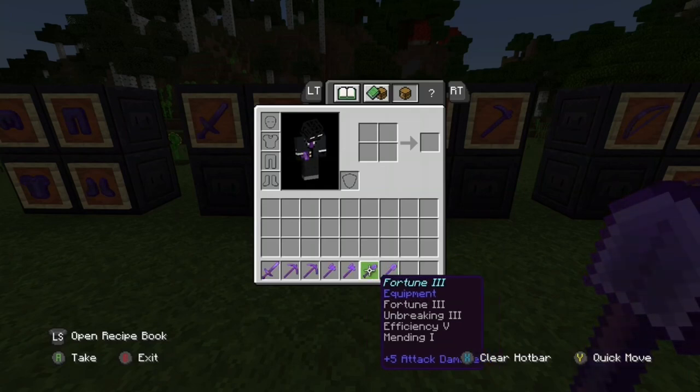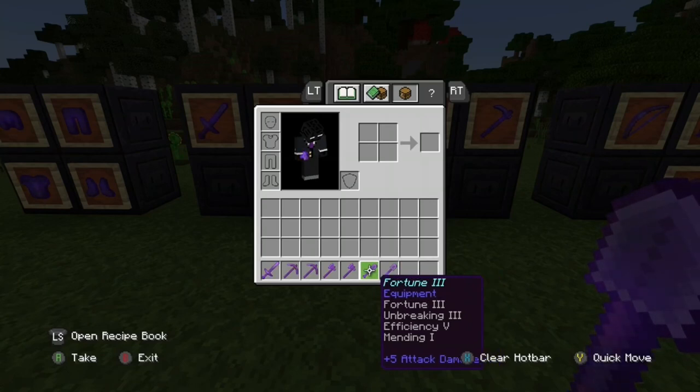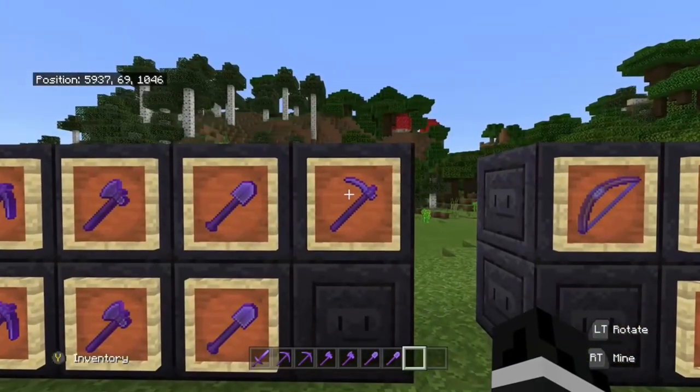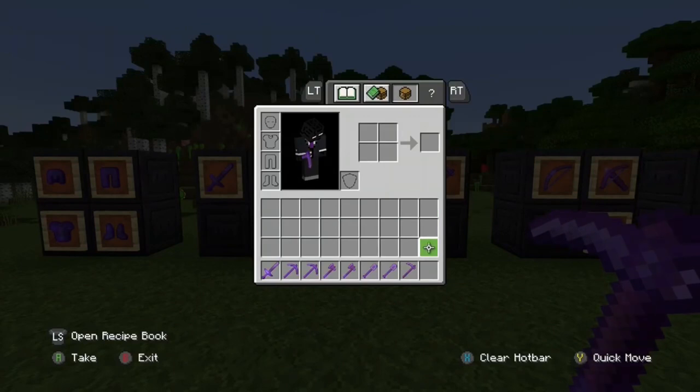For shovels, all you really want is efficiency 5, unbreaking 3, and mending. On one of them you want fortune 3 — for example if you're mining gravel for flint, with fortune 3 you'd get it all the time. Silk touch is just for raw materials like grass blocks — nothing really special.